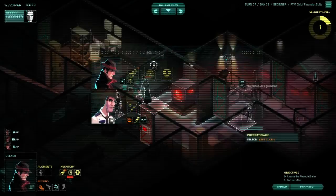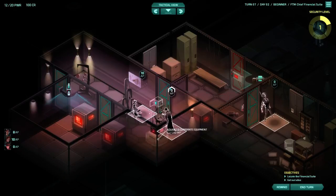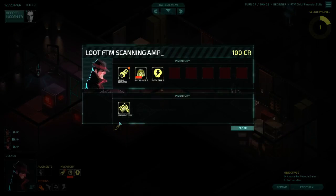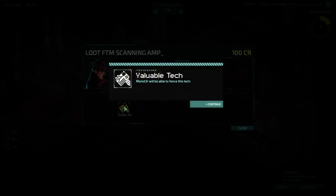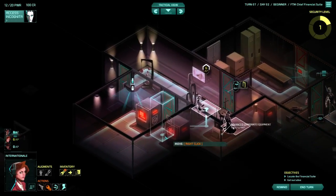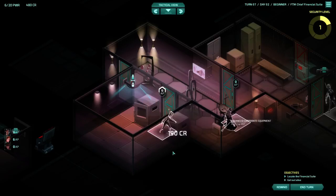He doesn't have much on him, but he has credits so that's good anyway - that's paid for the experiment. Get Decker through the door following Internationale. Close that again. Oh you can do a thing - there's a hand icon on that. Loot contents - valuable tech, worth 300 credits! I haven't got space for it but if you take it, you could get Chew to come and collect it. He's got a spare inventory slot. Didn't know that contained stuff. I'm hoping that means they can't recapture it.